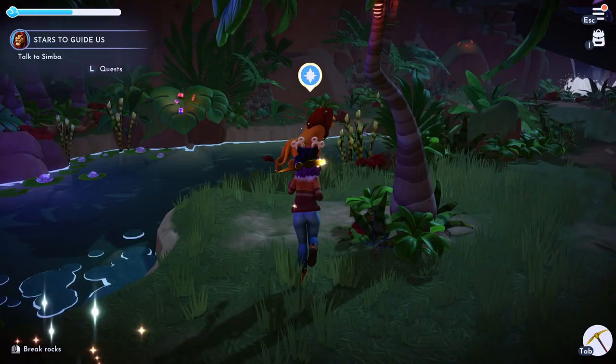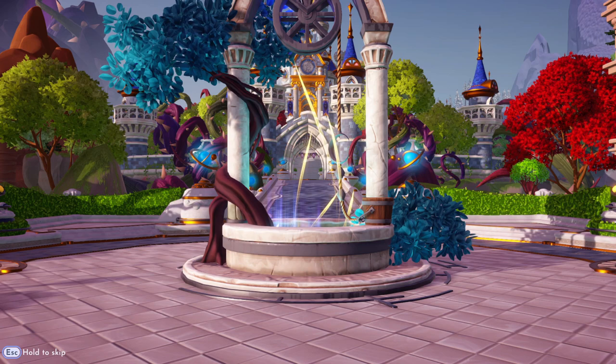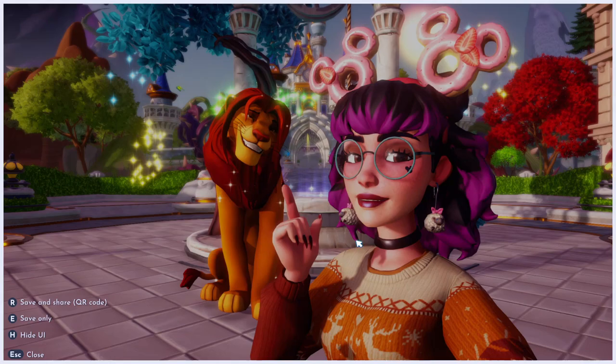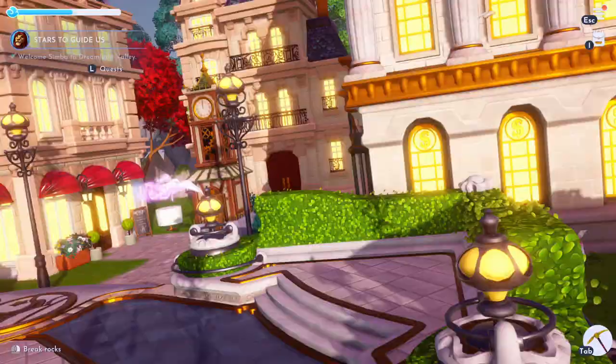Head back to the jungle one last time to talk to Simba and convince him to come to the valley. He lives with Nala in Pride Rock, so go back to your valley — click a button if you get stuck on that screen again — and there he is! Make sure to take some nice pictures and save them. Now you have both Nala and Simba. The Lion King realm is unlocked in case they add more characters — we know Timon and Pumba are coming based on trailers. You can now level them both up to level two and start their individual quest lines. Subscribe so you don't miss those videos, and like if you enjoyed this guide!